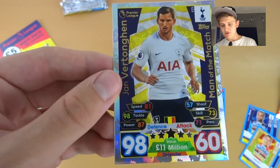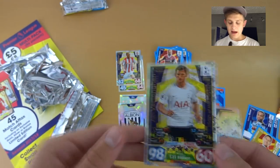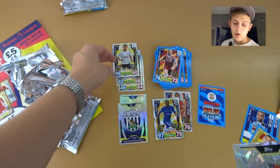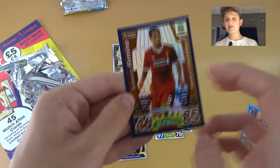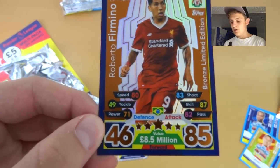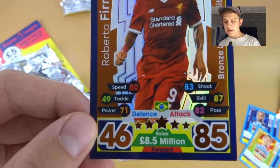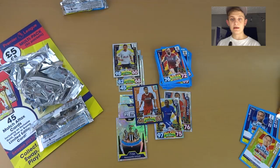Three awesome Man of the Match cards in this opening, plus the Kanté powerhouse — incredible! The Newcastle badge is a nice touch too; they came first in the Championship last year. Now for the limited edition — bang, it's a bronze. Never mind! Roberto Firmino of Liverpool bronze limited edition: 85 attack, 8.5 million, 46 defense. You've got to get the bronzes to get golds — that's my motto.